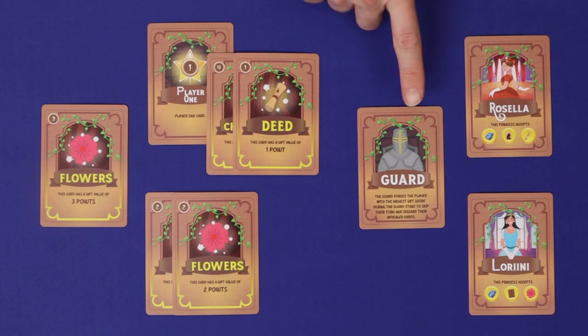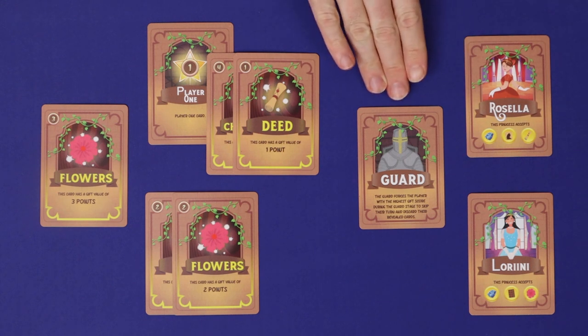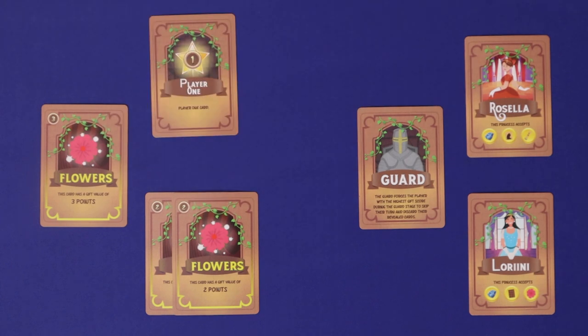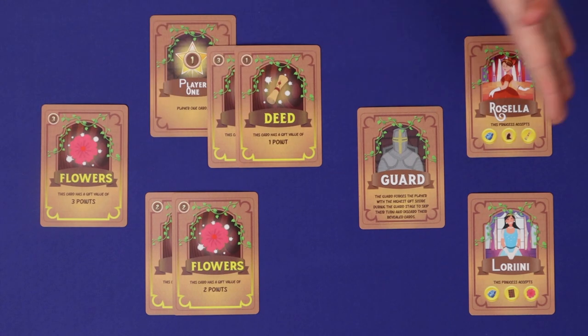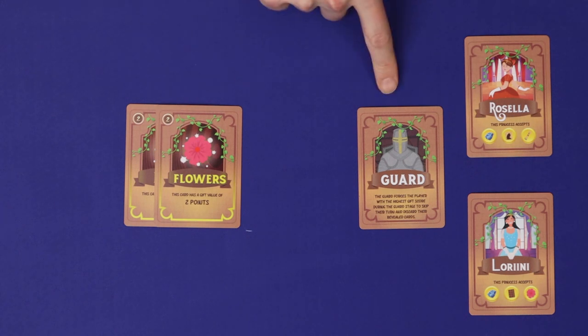After special cards, it's time for the guard to act. All players add up the total value of any gift cards they've prepared, which is the sum of all numbers in the top left corners. Here player one has a value of five, this player has four, and this player has three. The guard's job is to protect the princesses from anyone who is too eager, and so whoever has the highest total score has their cards discarded and they're out of the round. If more than one player is tied for the most, then the guard does not act and lets all players through. And if only one player prepared gifts, then the guard likewise does not act and lets that player through to the princesses.